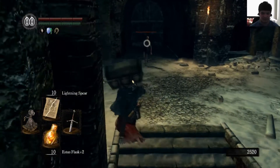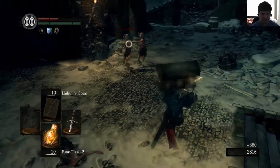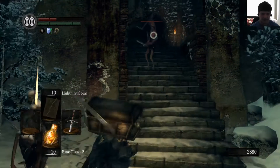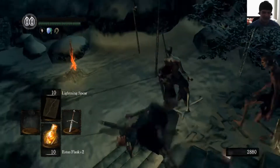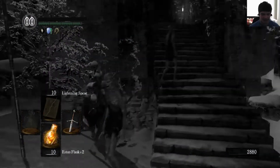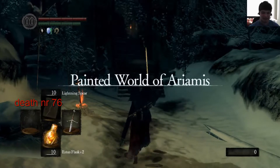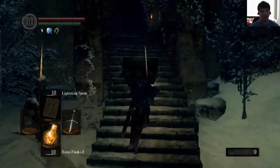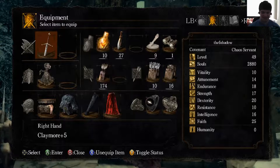Speaking of the area boss, here are a few things you may not know about her. Priscilla is the prettiest boss of them all — the only one who talks. And originally she was supposed to play the role of the hero in the game. When I heard that, I was like, 'FromSoft, why?' Coolest character I have ever seen in a game. Why is she an enemy? Why do this to us?